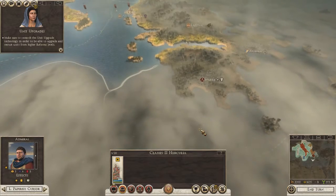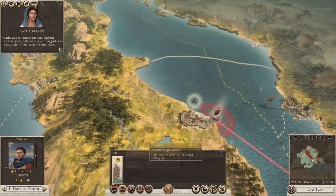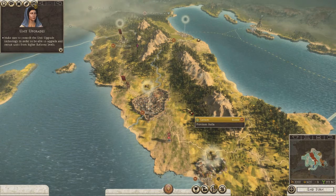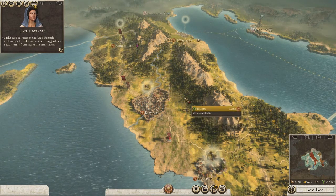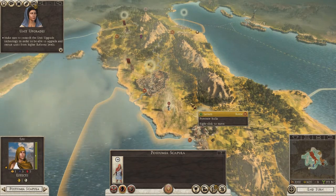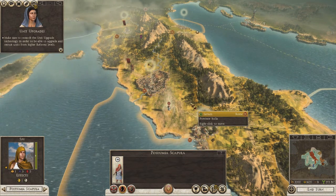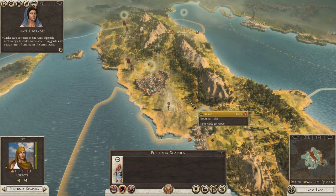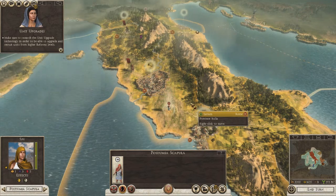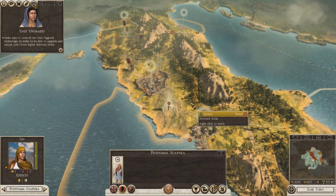We'll recruit the cheapest ships and send him out to explore. Now agents work differently in DEI - dignitaries can be made governors of provinces, spies will still explore and can recruit other spies, and can poison armies or towns or the food supply. I'm not sure if they can assassinate. Champions I think you attach to armies for bonuses.